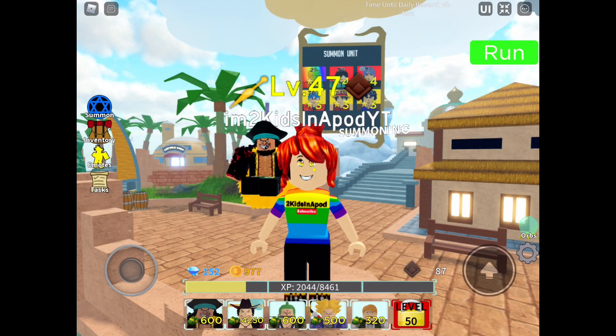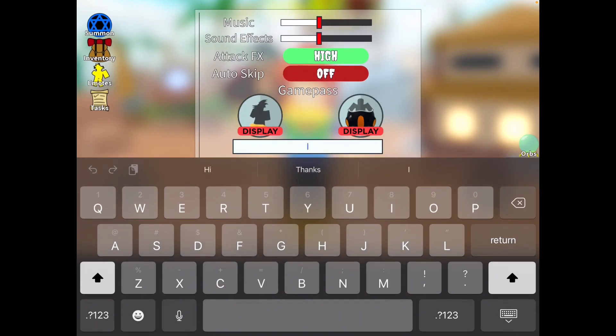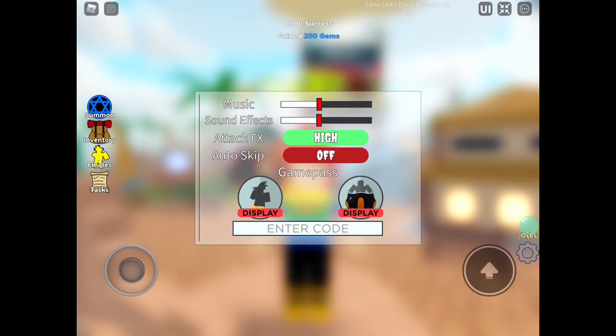Let's go ahead and click the settings icon in the bottom right corner of the screen and type in F-R-U-I-T-Y-S-U-V-M-O-R-E. There we go — that gives us 250 gems. Again, you can only redeem these in a private server, so make sure you guys listen carefully.